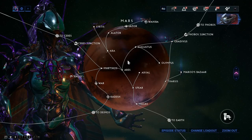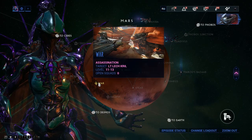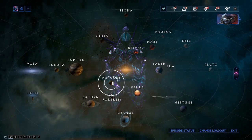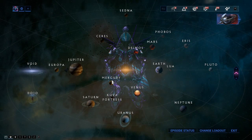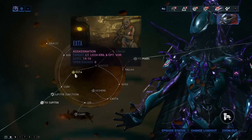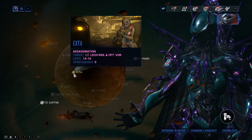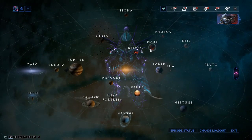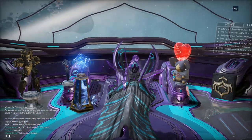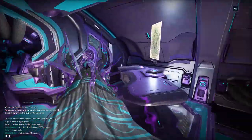For Excalibur, go to War on Mars and kill Lieutenant Lech Kril to get his parts. For Frost, go to Ceres to kill Lieutenant Lech Kril and Captain Vor. Their blueprints are purchasable from the market.